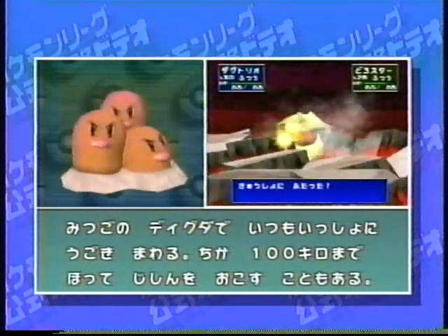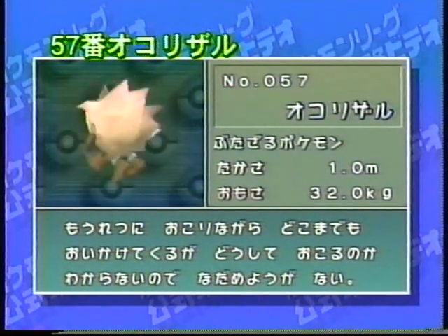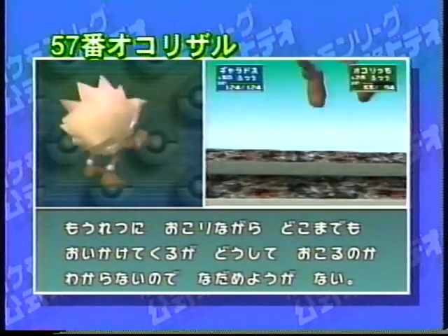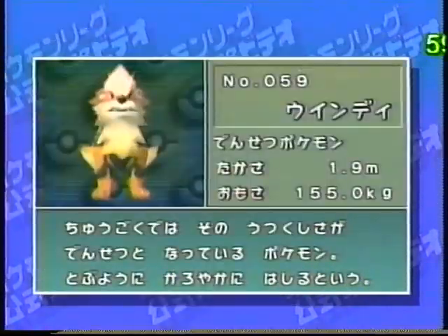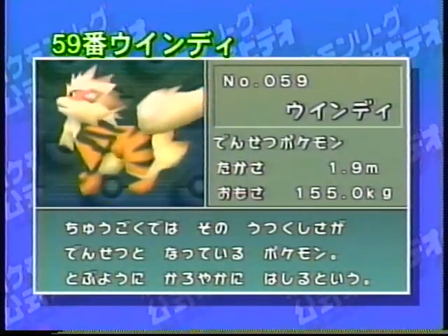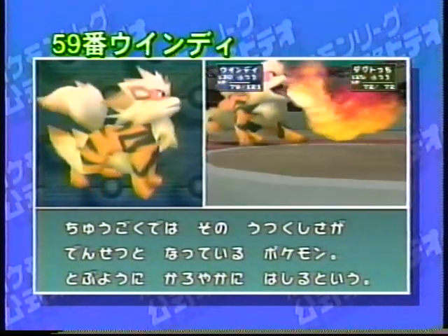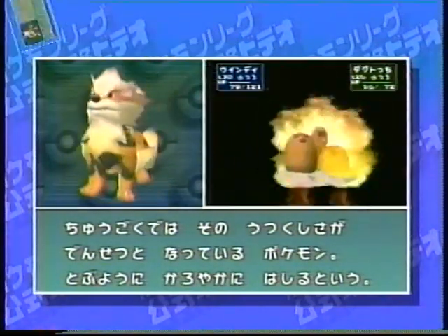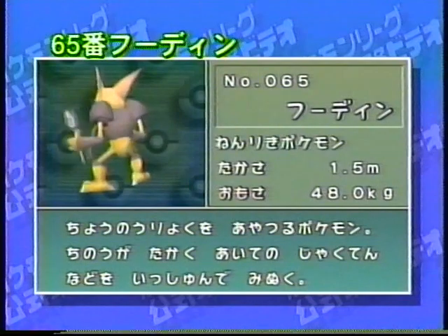大会参加可能ポケモン33体のうち6体を詳しく紹介、ダグトリオからゴローニャまで。地面タイプポケモンで一番素早いのがこのダグトリオだ。育て方によってはあのマルマインよりも早く動けるぞ。お次はノーマルタイプに強い格闘タイプのポケモン、オコリザル。大会で猛威を振るうケンタロス対策にいかがでしょうか。炎タイプポケモンの中からウィンディが大会にエントリー。相性の悪さから出番はないかも。大会参加ポケモン中最高の特殊能力を持つフーディン。